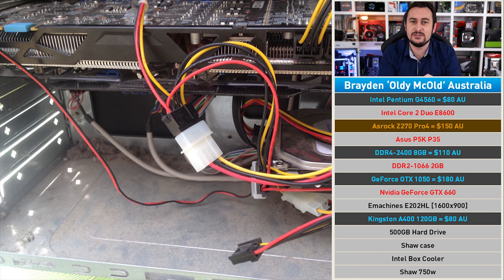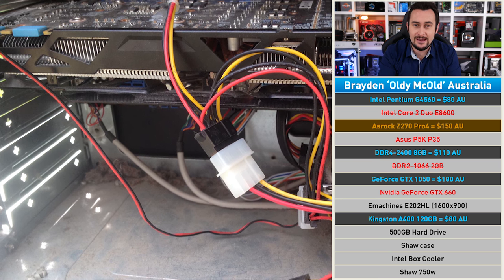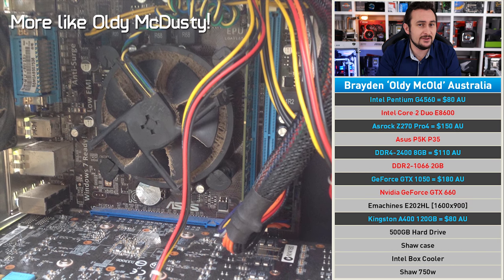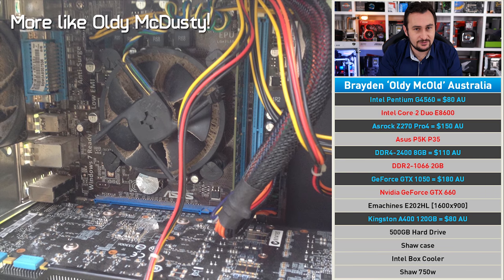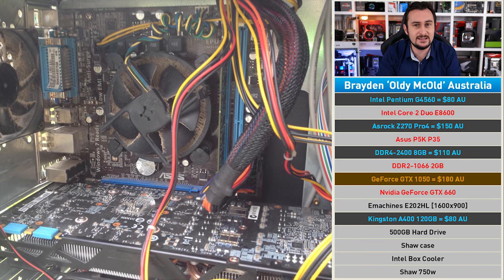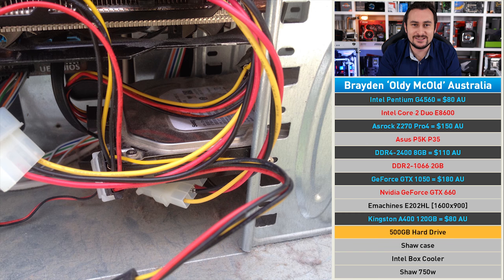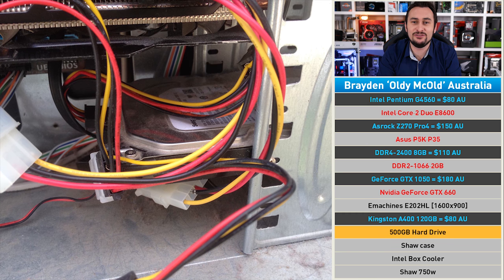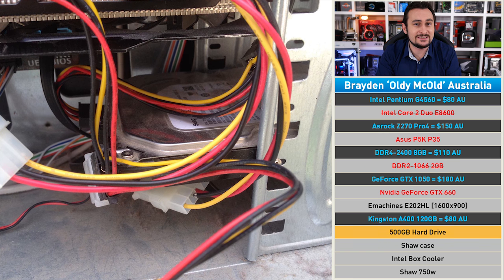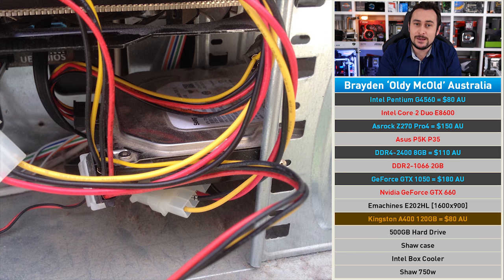The idea behind the relatively high-end NZ270 board from Asrock is to provide Brayden with components that allow further upgrades in the future — dropping in a Core i5 or i7 down the track will give this system a new lease on life. Meanwhile the GTX 1050 is a massive upgrade from the GTX 660, and finally the thought of Brayden running this newly refurbished system on an old 500 gigabyte hard drive was too much, so we're getting Kingston's A400 as a super snappy boot drive.